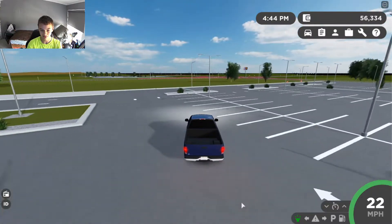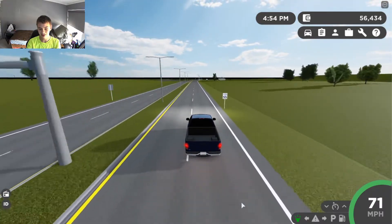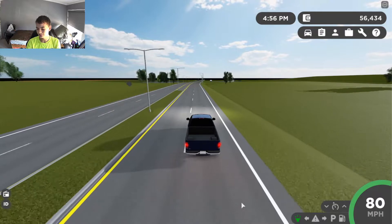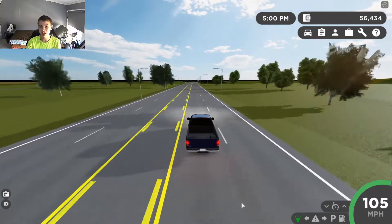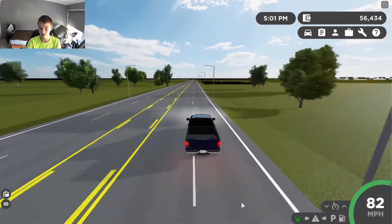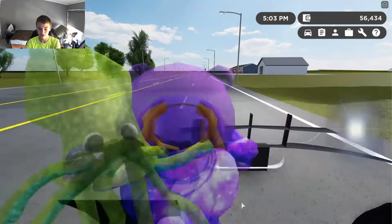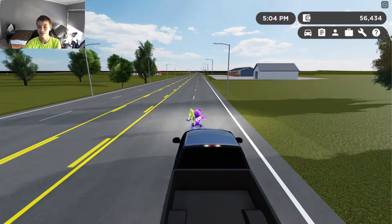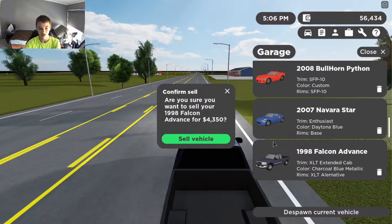The F-150 has really slow acceleration and the top speed isn't great either — it tops out at 105 miles per hour. The braking is pretty good though. If you buy the highest trim at $5,000 and sell it, you get $4,300 back, so you lose about $650.